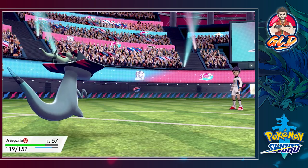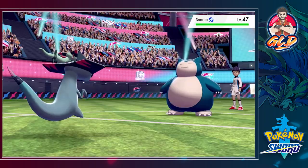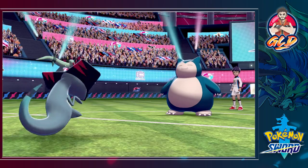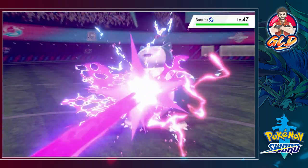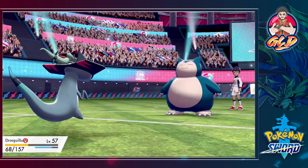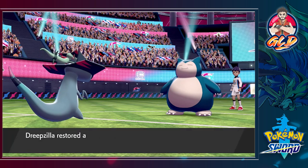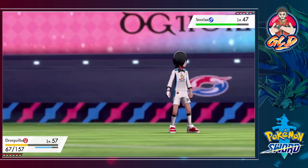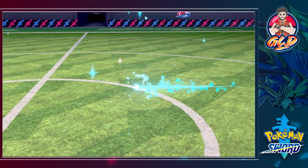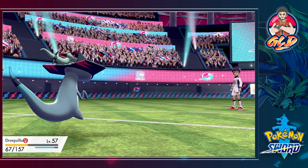I've picked up a solid strategy and I'm not switching Pokemon. Hop sends out another bulky Pokemon. Dragon Pulse — now that we're extremely strong after all those Dragon Dances — deals massive damage. He hits back with Heavy Slam which is a pretty hefty attack. We respond with Psychic Fangs since it's a physical move. We are beating Hop with just one Pokemon!